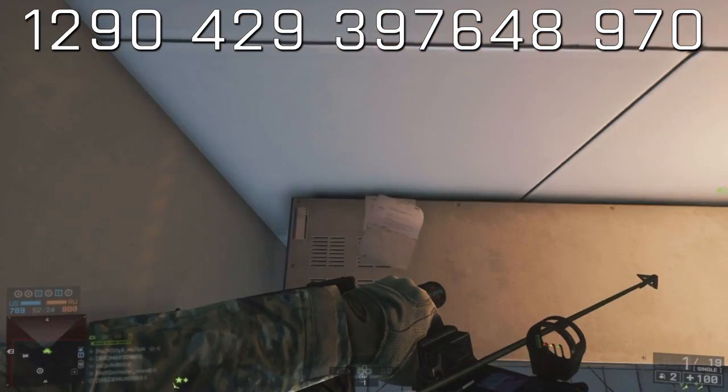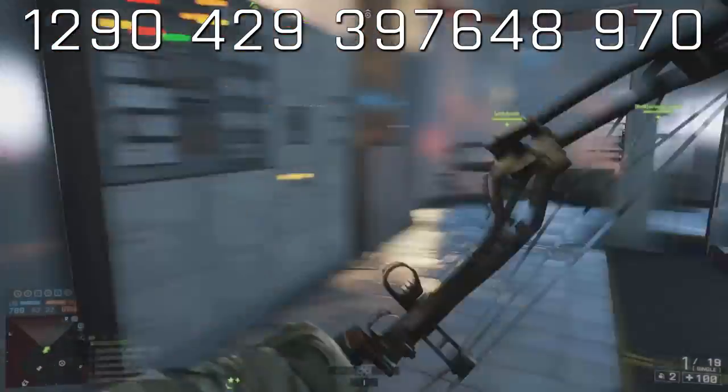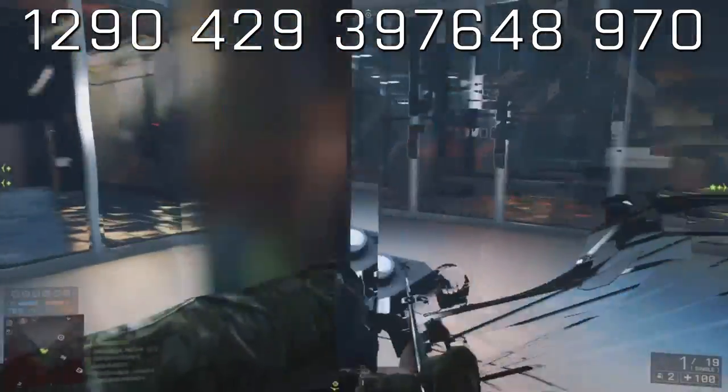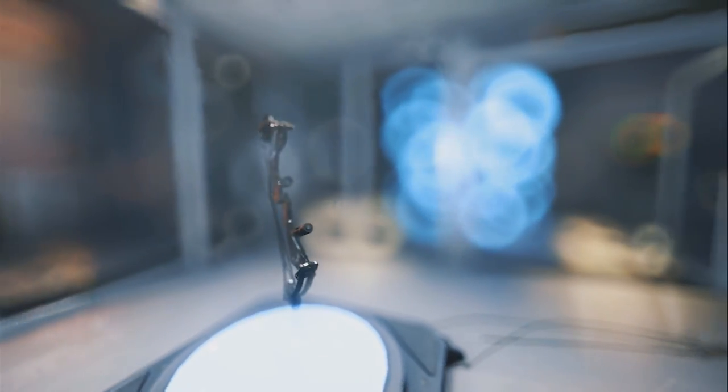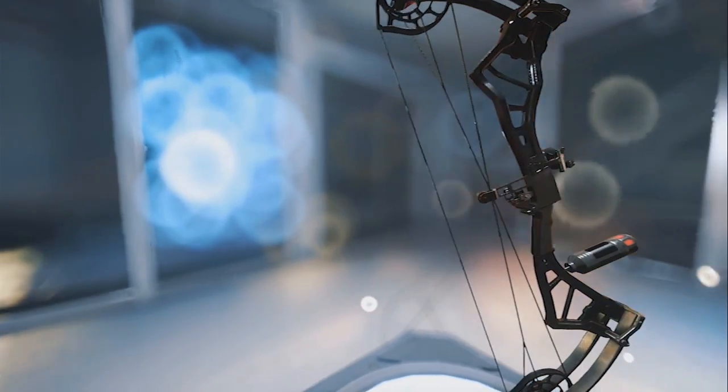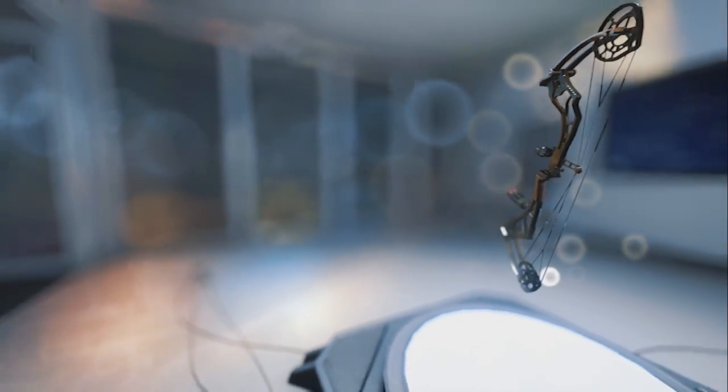After entering the code you will finally have access to the Phantom Bow. Make your way around into the room, you can go and pick it up, and you can start using it. So there you have it — a long and arduous process for what is a very exclusive weapon right now in the Battlefield series. Not something that we've seen before; we have seen a crossbow, but we haven't seen a compound bow like this.